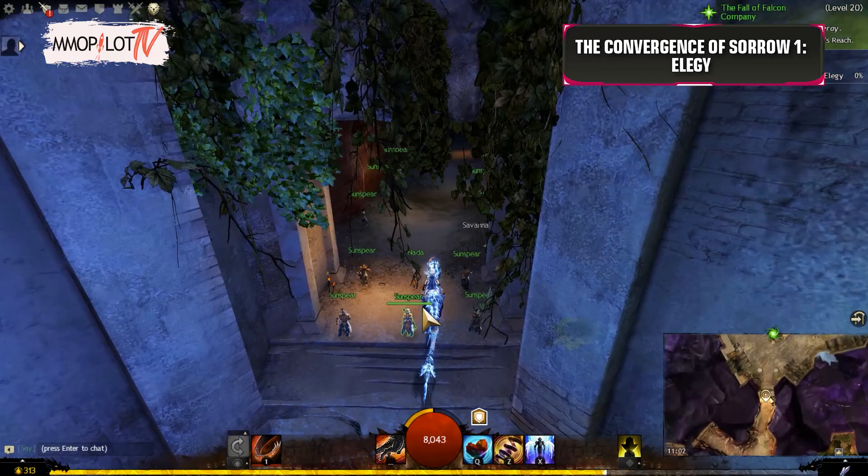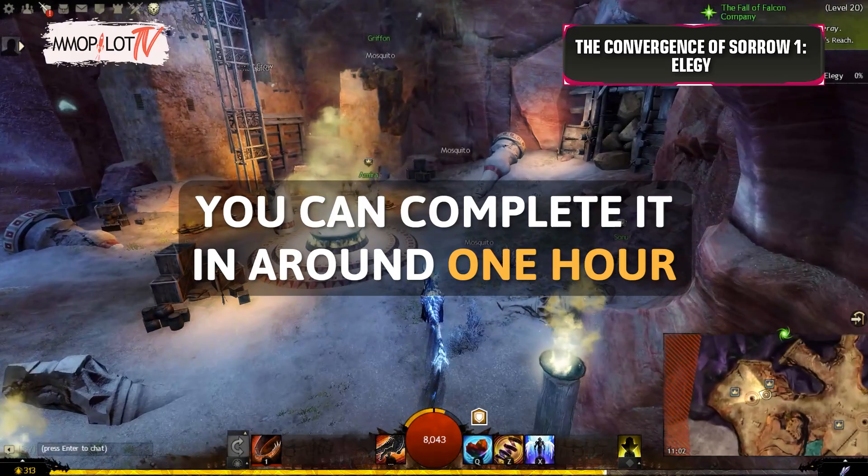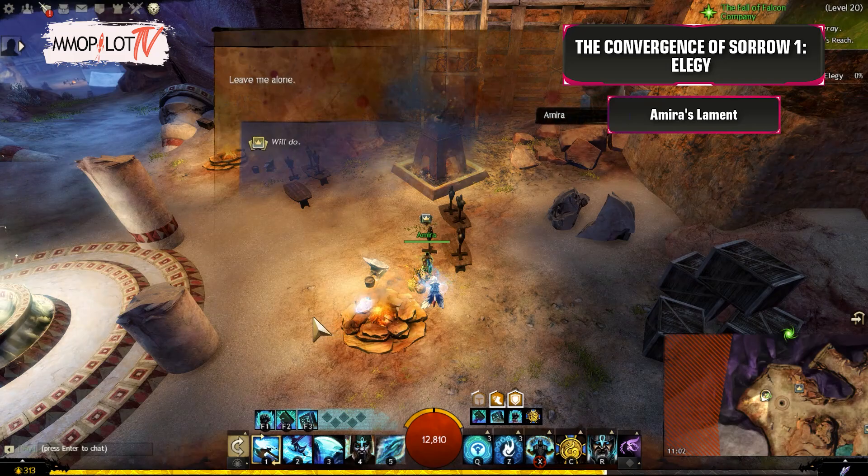Now let's talk about the first achievement: the Convergence of Sorrow 1, Elegy. There are 20 collections you need to gather. It looks like a complicated collection, but actually it is easier than it looks. You can complete it in around 1 hour. Let's discuss them one by one.